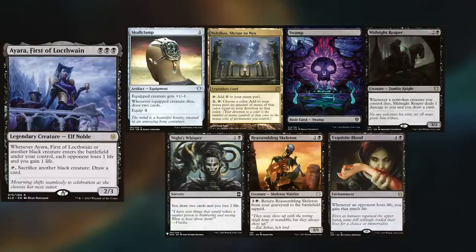Marie is playing her Ayara deck, keeping Skullclamp, Nykthos, Swamp, Midnight Reaper, Night's Whisper, Reassembling Skeleton, and Exquisite Blood.